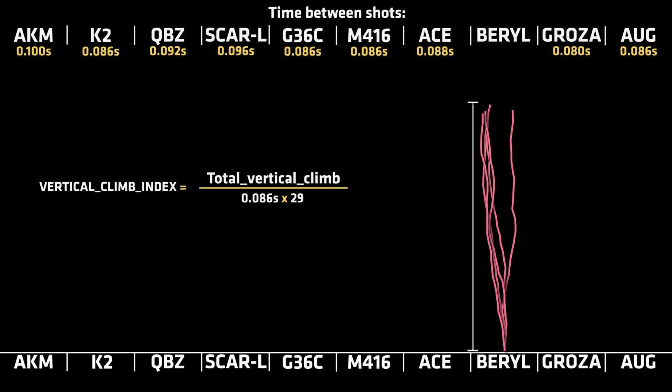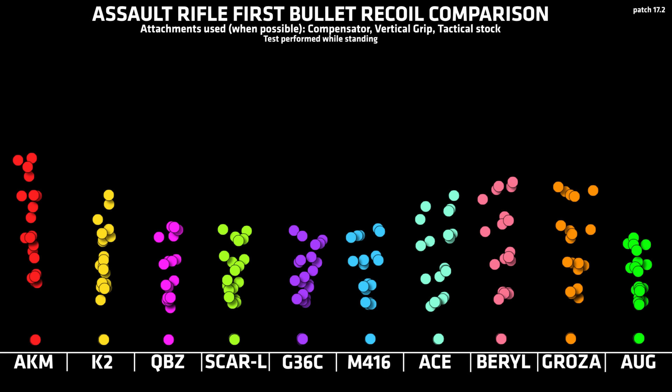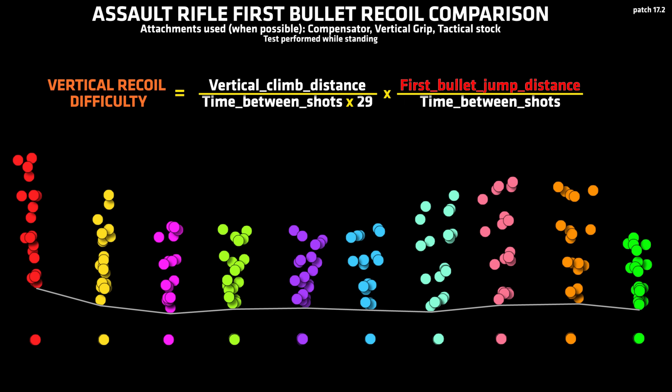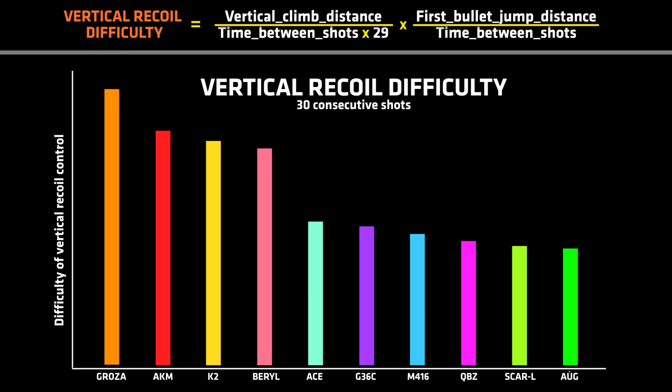But another important part of how difficult it is to control the vertical kick of a weapon is the first bullet jump. The first bullet jump of the different weapons looks like this. This jump is critical since the larger it is, the more you have to compensate to regain control of your weapon when you initiate a spray. If we are to make a small equation for how difficult it is to control the weapon's vertical recoil, then we need to take this into account too. So, the total vertical climb of the weapon divided by the time it takes for it to climb over 30 bullets fired, multiplied with the first bullet jump divided by how fast it makes that jump.